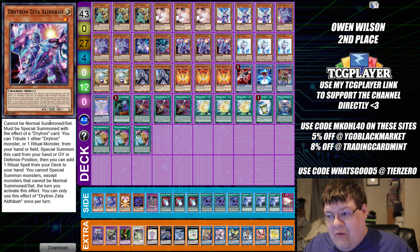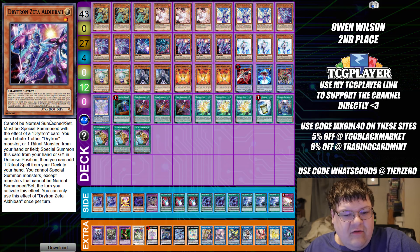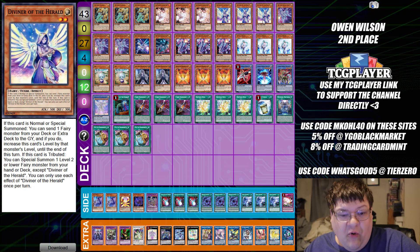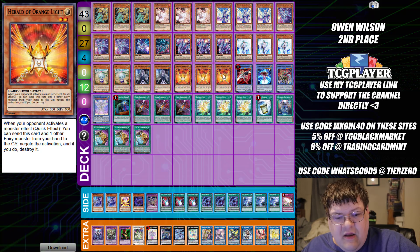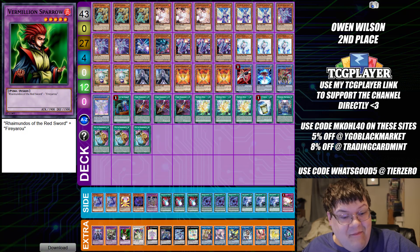Next up, second place. Owen Wilson reached out and said 'Hey Robbie, I got second place at the Extravaganza, let's talk about my list.' So what do we got going on here? We are still packing in triple Lancea for disruptions. We've now adapted full copies of Diviner. Unless you're trying to do some budget shenanigans, I don't think you're not going to play three Diviner — this is just going to be your stable. We're bulking down on two Ava, and of course triple copies of Herald. And we are playing the one tech copy of Instant Fusion — playing the Vermilion Sparrow out here, which is kind of hilarious.